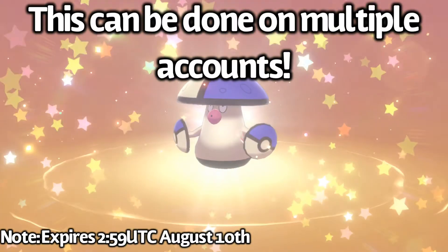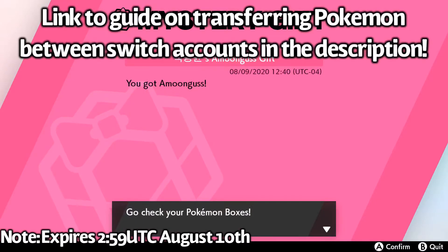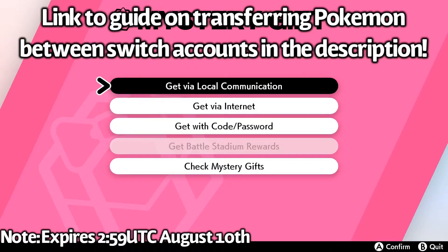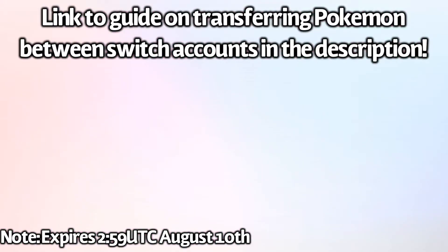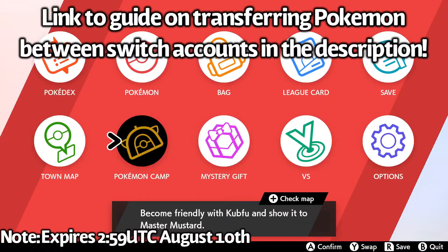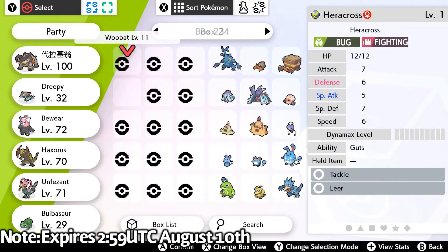So if you make 8 Switch Profiles, you can do this on each one of those profiles, and then use Pokemon Home to send them over to your main one. I'll have a link to my guide on how to use Pokemon Home to transfer between Switch files in the description of this video. But if you do that, you can get up to 8 free shiny legit Amoonguss.